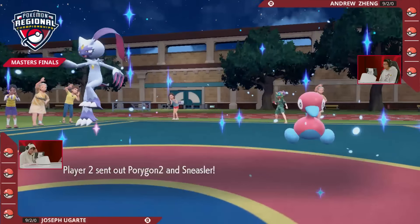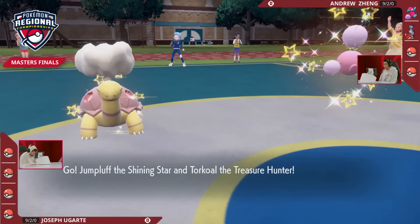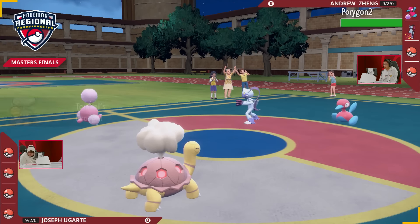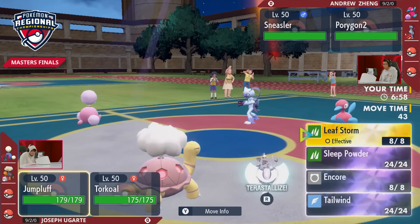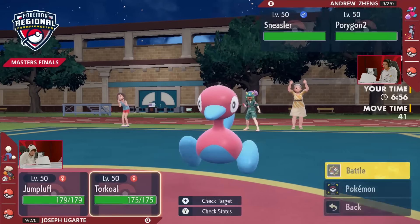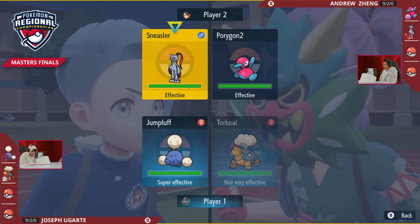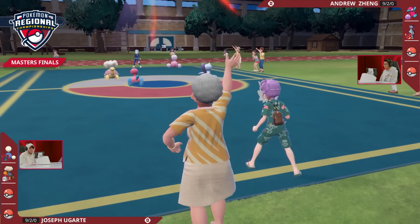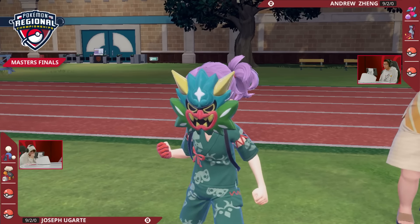Joe Garte, two-time Regional Champion, both in the city of Portland — this would be the first time outside of Portland he'd be a Regional Champion. Andrew Zhang looking for his first-ever Regional Championship. Andrew at the top of your screen, Porygon-2 and Sneasler is the lead. Joe Garte on the bottom with his sun core, Torkoal and Jumpluff. No surprise to see the sun core out immediately without worrying about weather disruption — pretty easy to lead these two. The more interesting combination is from Andrew, with Porygon-2 and Sneasler at the same time.